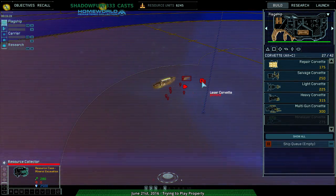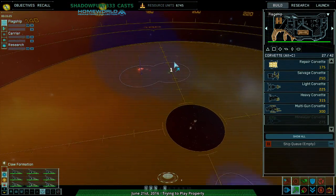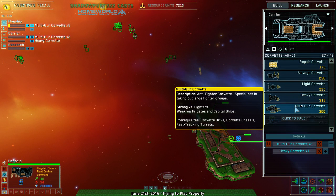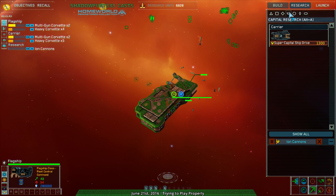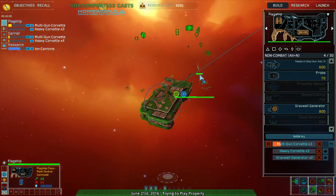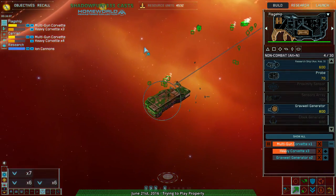So we're set up. What are they building? Going for Corvettes — okay, so it's a good thing I got heavy Corvettes because I'm going to need them. Make more heavy Corvettes, that's clearly more their focus. And also research — I need these, I need a lot of these. Crown the gravel generators — that completely shuts down strike craft. I'm not sure if that includes Corvettes.